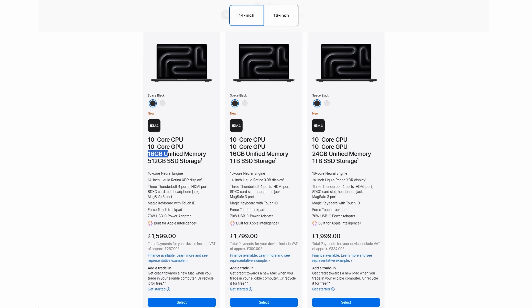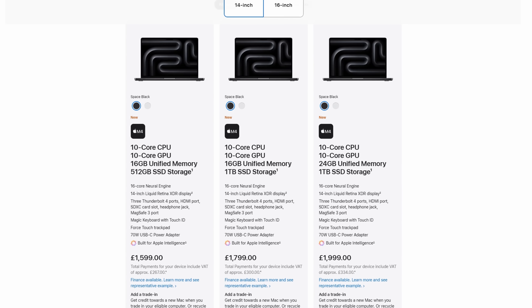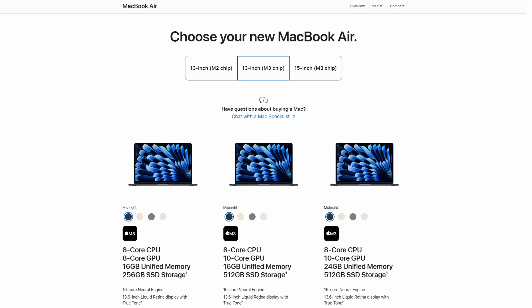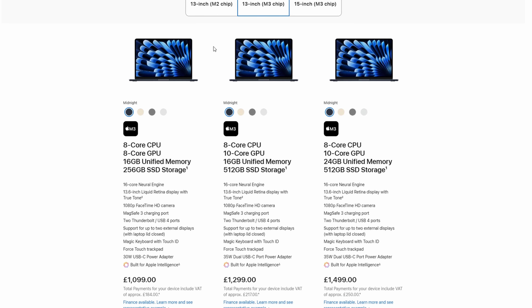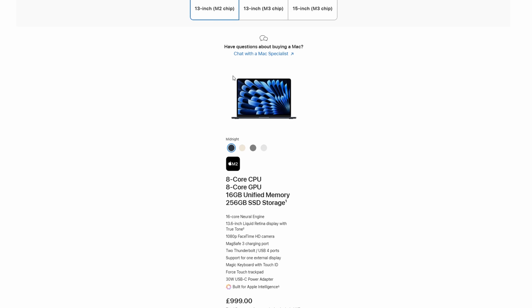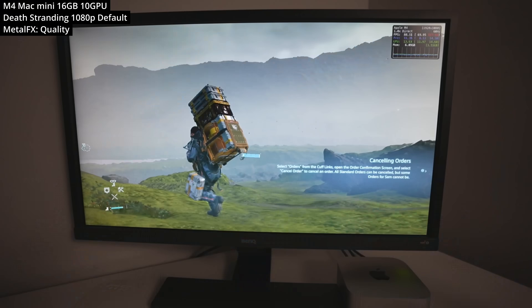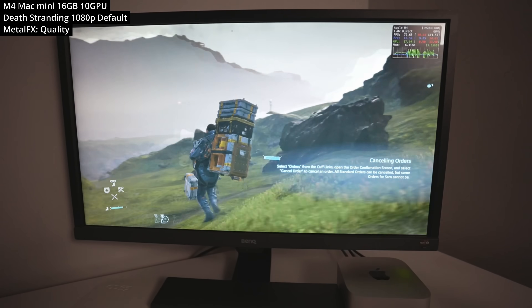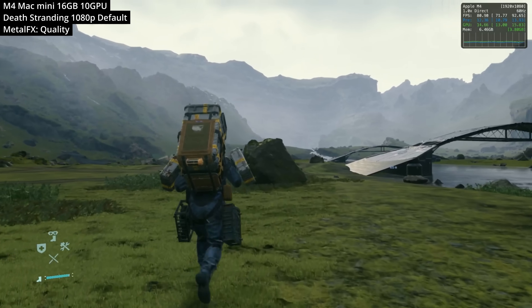Two things have now changed with the introduction of the Apple Silicon M4 chip. Firstly, every single M4 that you can buy from Apple right now comes with 16GB of RAM as a minimum. And Apple, in their infinite generosity, also went back and updated the previous generations of MacBooks that it still sells with the M2 and M3 chip, and without increasing the price they've bumped up the minimum specifications to 16GB of RAM. Now we can actually say that all Macs you can buy new today can actually game, especially with this new 16GB floor in performance.